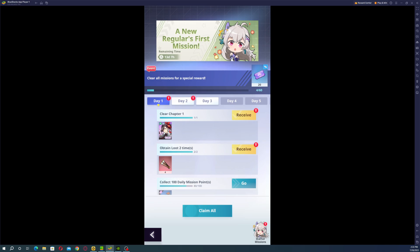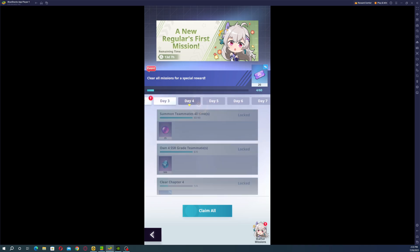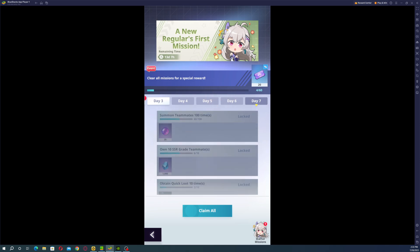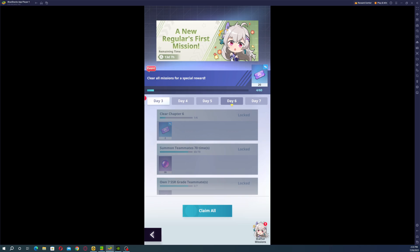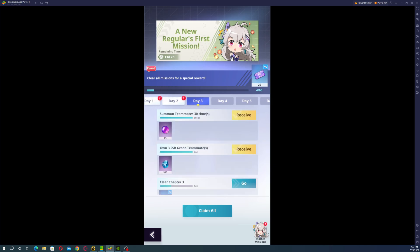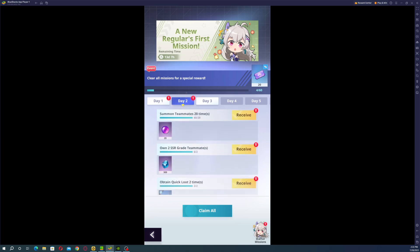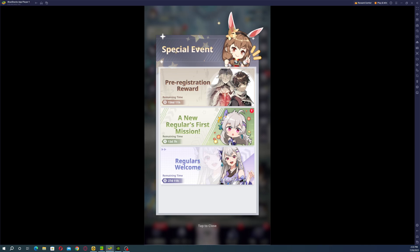The second obvious thing is the new player first mission event. As you can see you can get gems and tickets here, and by doing these missions every day for seven days you will get a crazy amount of tickets and gems — look at the seven-day reward: 1,000 gems, 4,000 gems overall, and 14 free summons from tickets here. When you finish the seven days you also get an additional 20 more tickets, so definitely grind this — don't forget it.